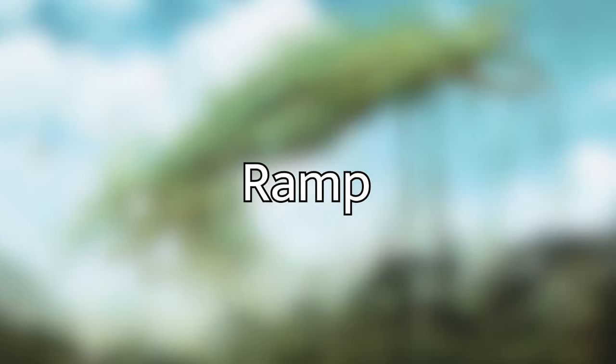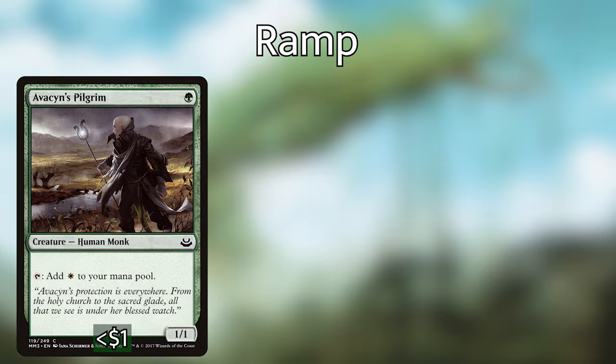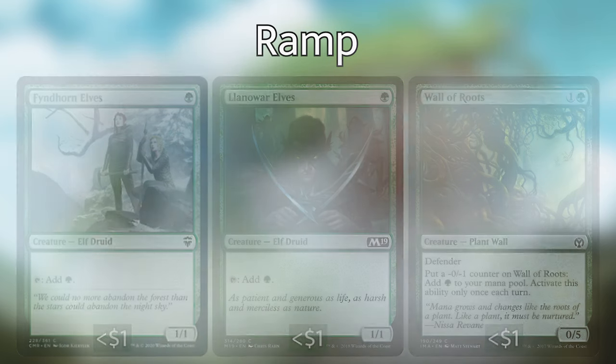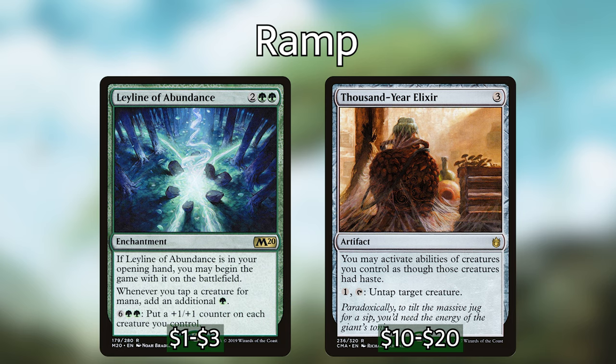Moving on to our ramp section, I've had to be careful about what I include here. Because of the Village Bellringer combo line, having access to a lot of mana dorks is rather helpful — and I'd argue that adding even more mana dorks to make this a pseudo elf ball deck would be a solid strategy for Kodama and Livio. The mana dorks I've included are Avacyn's Pilgrim, Birds of Paradise, Elvish Mystic, Fyndhorn Elves, Llanowar Elves, and Wall of Roots. I also have Cryptolith Rite that makes everything into a Birds of Paradise. These help get us to the 6 mana to cast Kodama, and hopefully let us combo with Village Bellringer. Going along with our mana dorks, we have Leyline of Abundance and Thousand Year Elixir — the Leyline lets us tap creatures for an additional mana, and Thousand Year Elixir lets us tap them as soon as they enter the battlefield, which is great when we're bouncing things in and out.